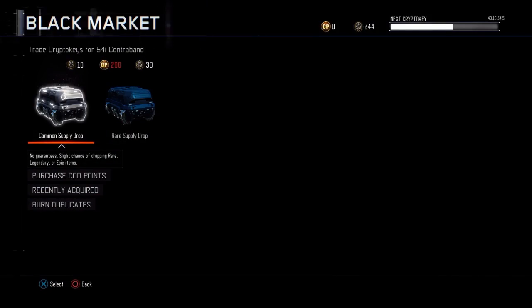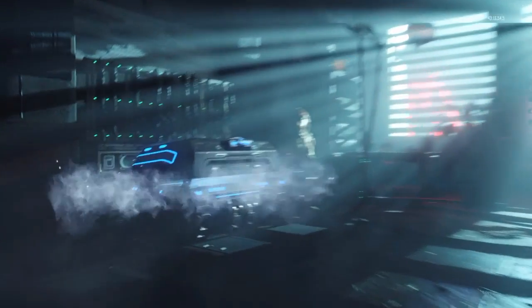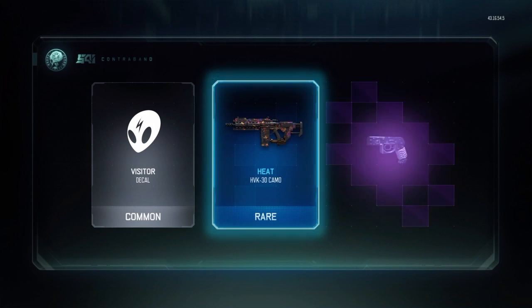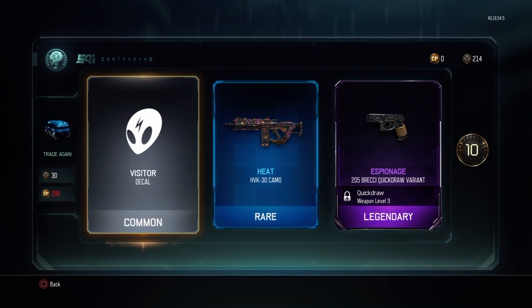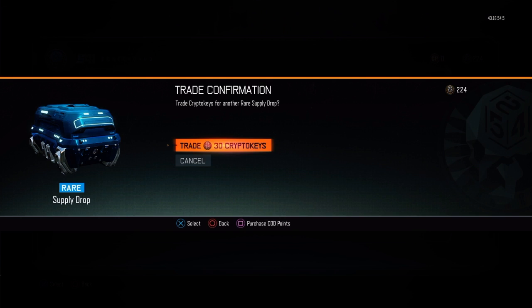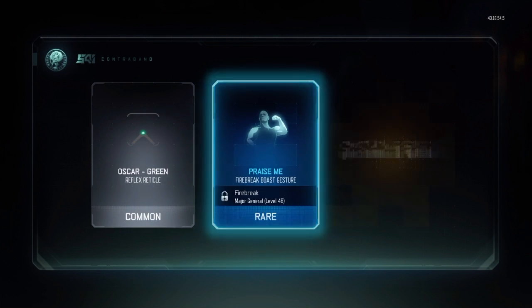That's a nice one to get. We still have 244 CryptoKeys to go, really really good Spy Drop pipeline so far. We've got the Visitor Decal, the Heat HK3 30 Camo, and the Espionage 205 Brecci Quick Draw Variant. I'll be needing to use the Brecci to get Diamond shotguns for you guys. It's a pretty nice attachment variant.